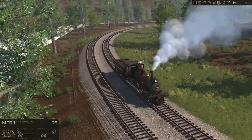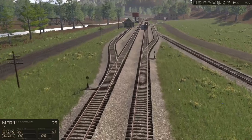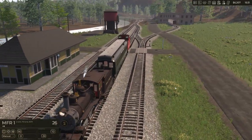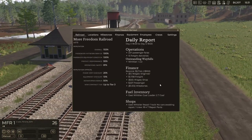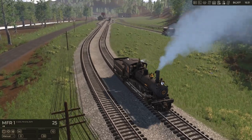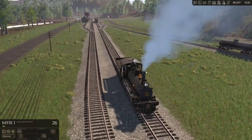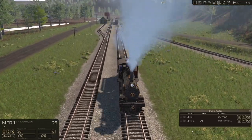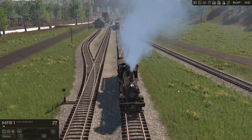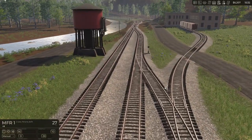We're coming into the station here, so let's come up here and get this guy. We're just going to get him around and then we'll deal with engine two here. We're going to call this the last engine of the day. I'm going to jump over here and set that to manual. That one looks good.